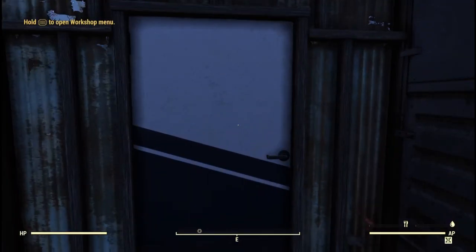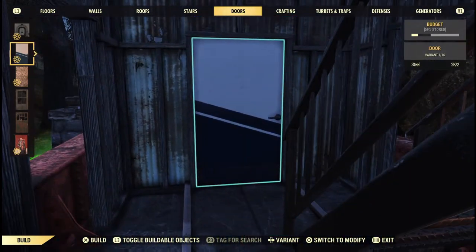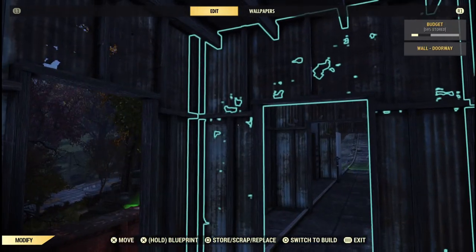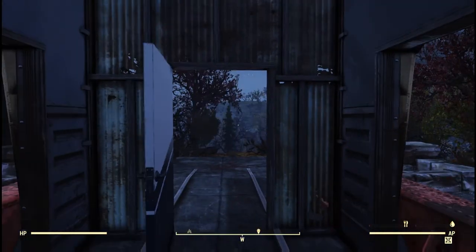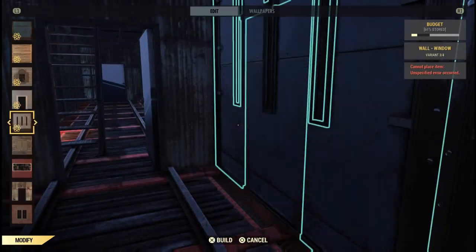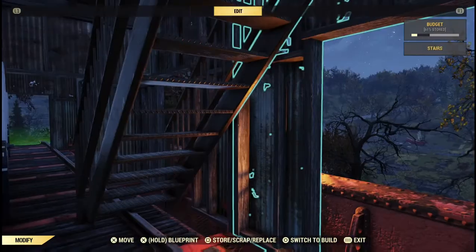Now it's time to put in doors before we remove the floors. I'm using the elevator secret doors for this. At this point the structure is done — go ahead and take out all those floors. I'd leave that first foundation piece in place in case you need to go back in afterwards to fix or change something.